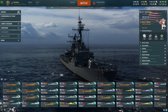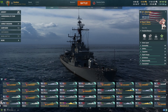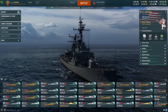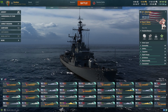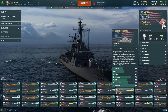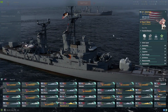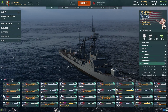Hey, what's up everyone, welcome back to another episode of World of Warships. We're going to be showcasing this American premium tier 10 destroyer called the Forrest Sherman. Right here - USS Forrest Sherman. It is a pretty big ship.